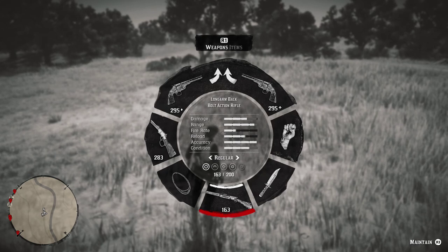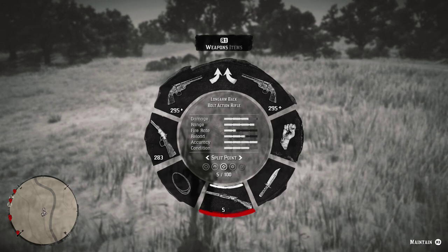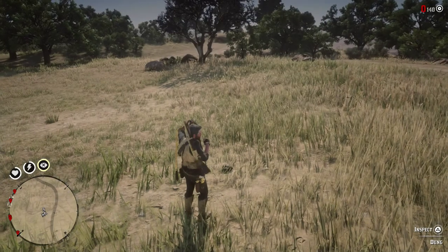My weapon of choice so far, if you're curious, is the bolt action rifle. Look at the range, look at the damage. Now while I'm showing you this, if you notice the conditions — see how it's grayed out a little bit on the fourth bar? There are four bars. The fourth rectangle is kind of grayed out, not like fire rate and reload where it's black — that just means you can't go that high. The condition can be better if I clean it. But I'm going to use Express bullets because they've got slightly more damage. Not that that matters.